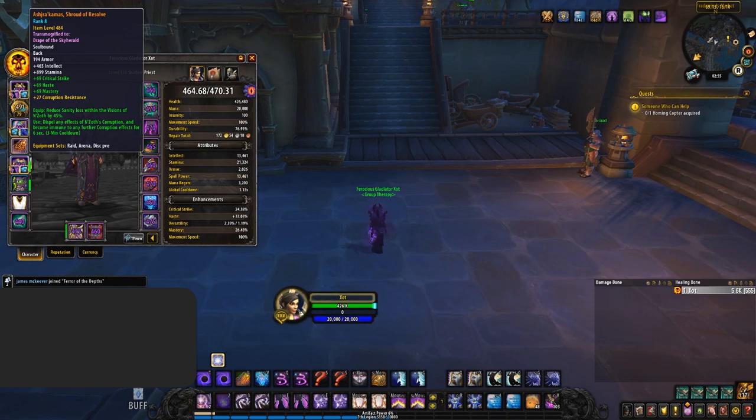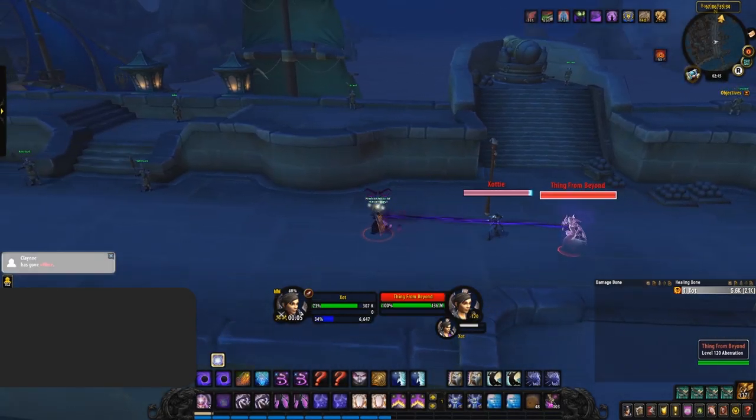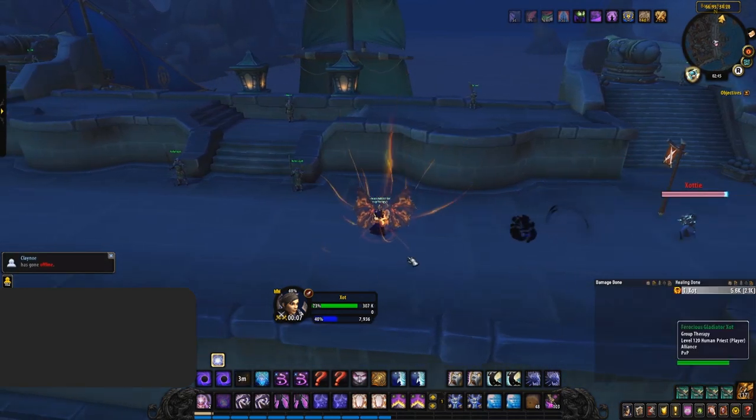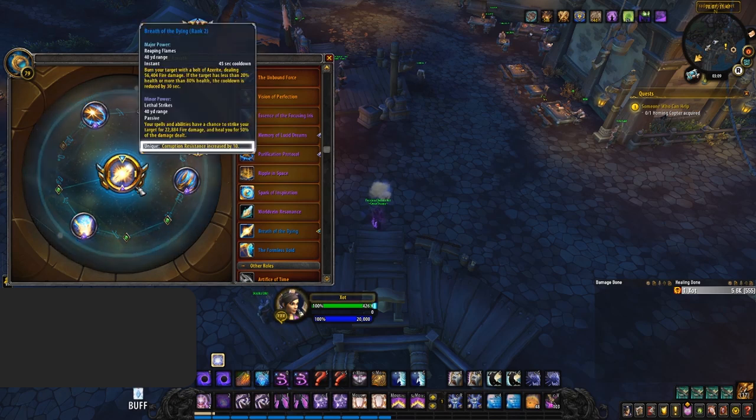There are ways to counteract corruption — you can gain resistances to bolster the amount of corruption you can withstand. The main way is from your legendary cloak, the Shroud of Resolve. As you upgrade your legendary cloak you gain more resistance to corruption, starting at 5 and going all the way up to 50, meaning as time goes on you can wear more and more corrupted gear. On top of this passive resistance, once you reach level 6 with your cloak you can use it every 3 minutes, which will dispel any active corruption effects and make you immune to further corruption effects for 6 seconds. Furthermore, equipping any of the new essences added with patch 8.3 as either a major or minor essence grants 10 resistance, though this is unique so you only gain it from one at a time.